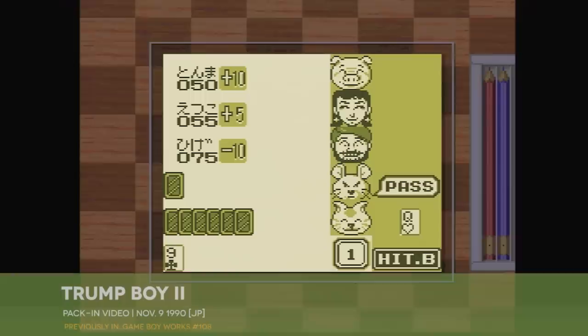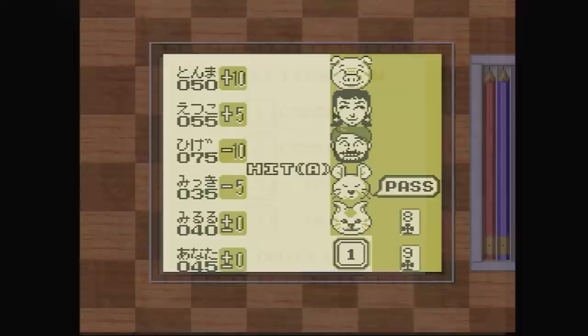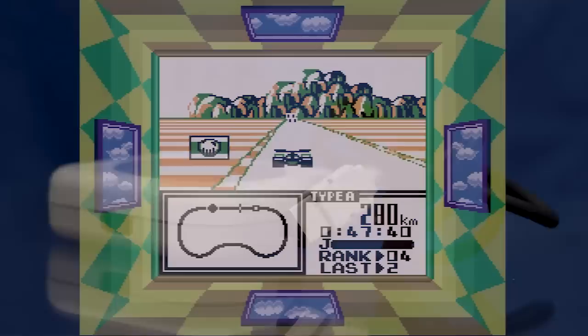A few episodes back, we looked at Trump Boy 2, and my primary takeaway from that game was: why bother? But that wasn't entirely fair to Pack-In Video because Trump Boy 2 did offer one significant advantage over its predecessor — support for the Game Boy 4-player adapter. I didn't really address the 4-player adapter in that episode, though, because it properly belongs with this week's game, F1 Race by Nintendo.